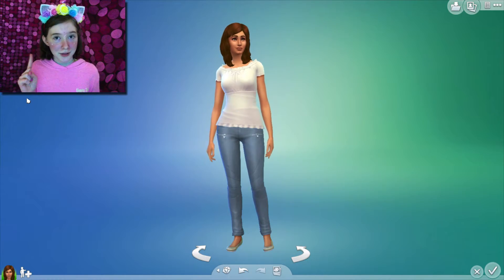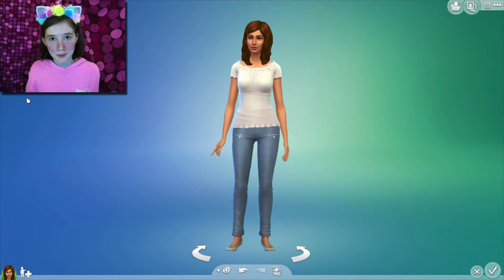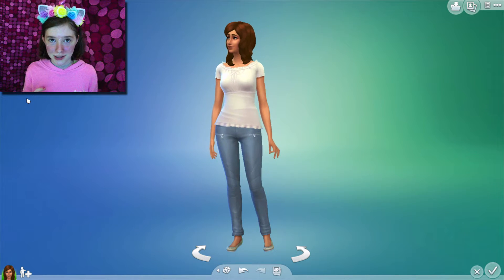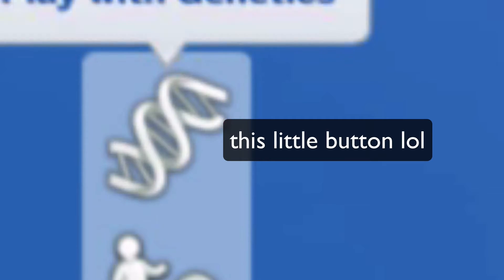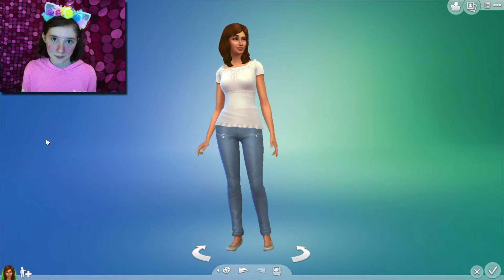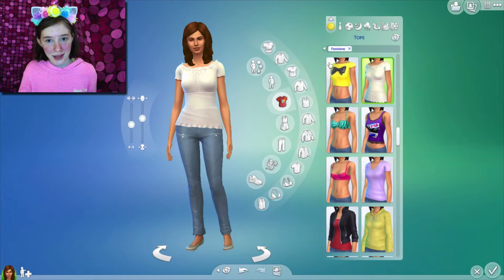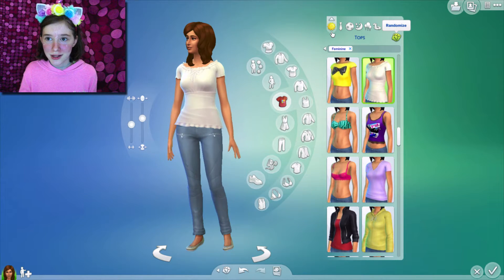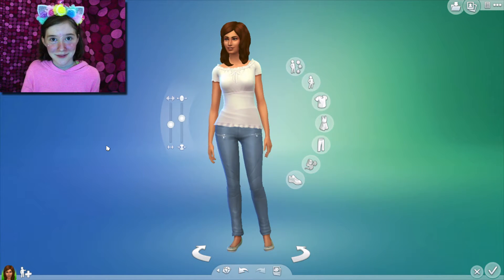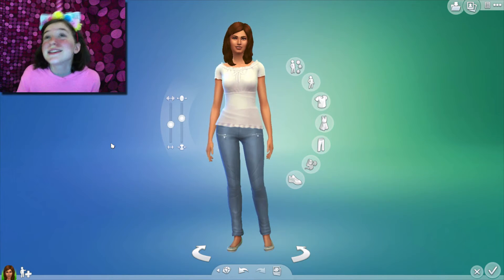I'm adding a twist to this because I thought that's just so boring. To make the create-a-sim part a little bit more interesting, I'll be customizing the parents, but when it comes to the kids, I'm not going to be customizing them. I'm going to create the child but I'm not allowed to edit the child. The only thing I'm allowed to do is click the randomize button, because that'll keep the random things. So if I'm really unhappy with it, I can just randomize it and hope for the best. But I can't just keep going until I find something I like, because where's the fun in that? So let's get started!